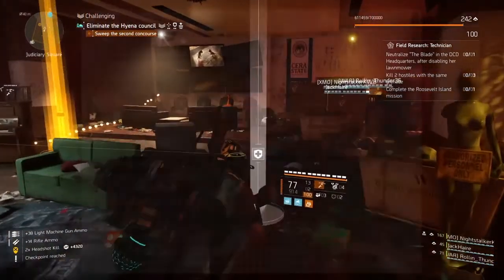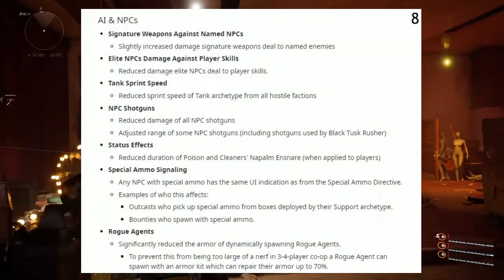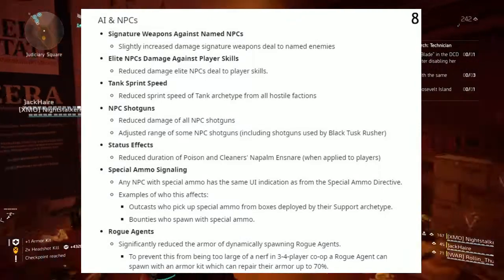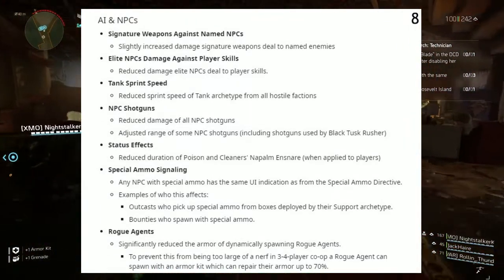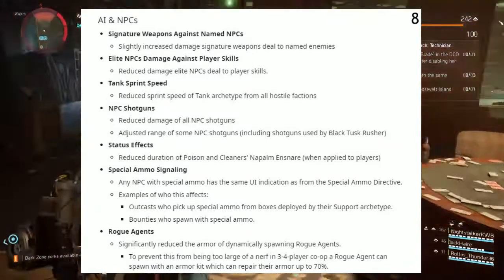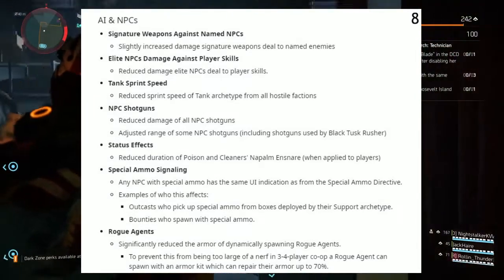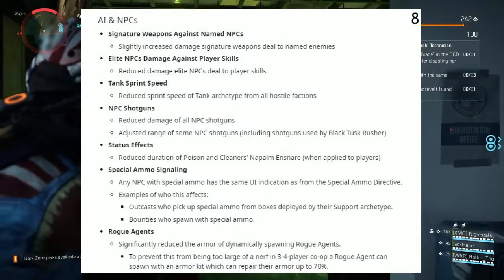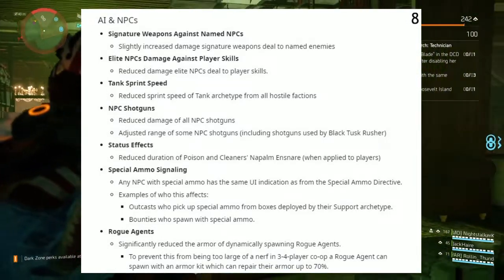Next up, AI and NPCs. Signature weapon damage against named NPCs: slightly increased damage signature weapons deal to named enemies. Elite NPCs: reduce damage that elite NPCs deal to player skills. Tank Sprint Speed: reduce sprint speed of tank archetype from all hostile factions, so you should see a difference when those big guys are rushing your skills that you throw down.